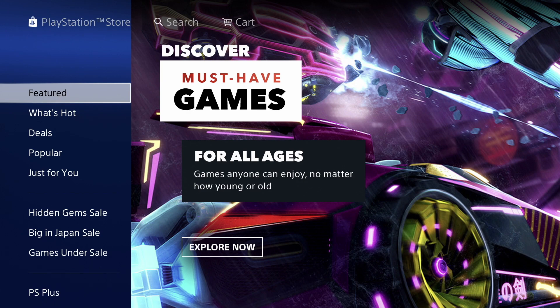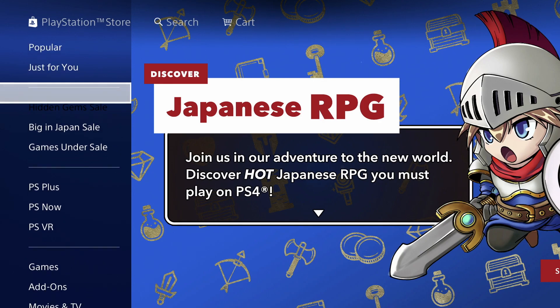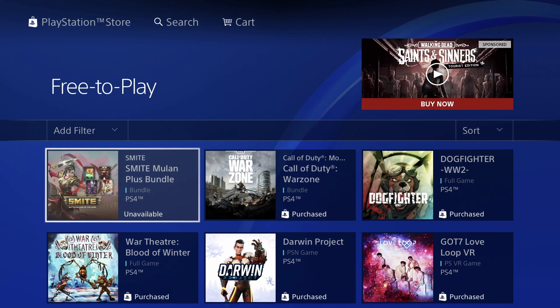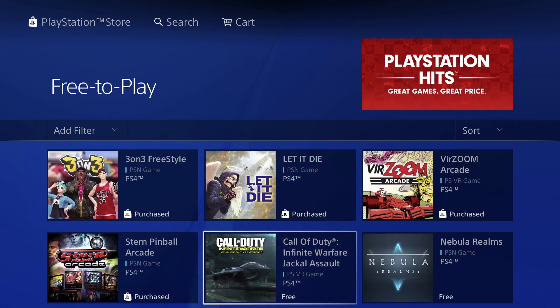So we're going to go ahead and on the right hand side we will see all these options. Let's just scroll down until we see 'Free.' Under free, scroll to the right and you will see 'Free to Play,' which is our second option. Just press X right there and we're going to see a ton of games. Then we have Call of Duty — this is a battle royale game.